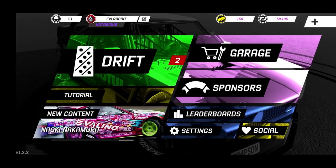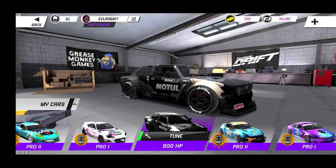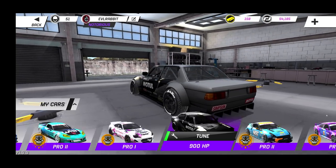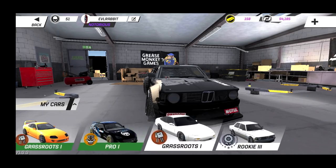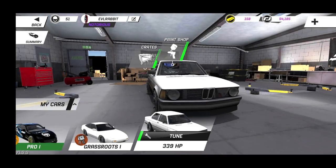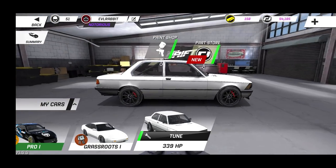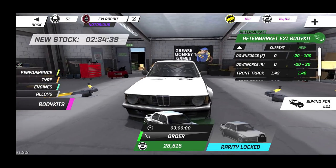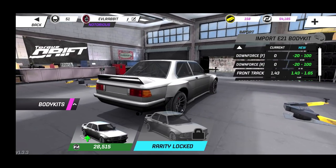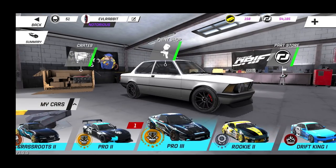People have been asking for superchargers, so we do have it today. We're going to take a look at that new content in this update video. We do have that E21 wide body pro car — that thing looks nasty — and we picked that car up. We also got the stock E21, and we're going to be doing a build on that in a later episode. We do have wide body kits for the E21 as well.